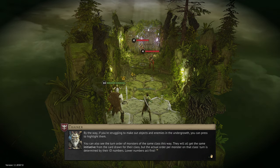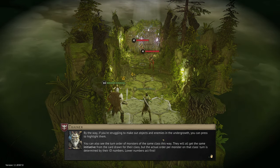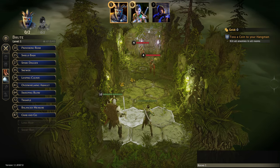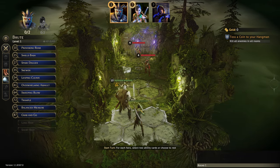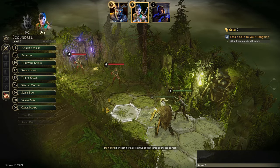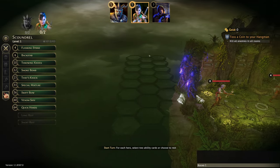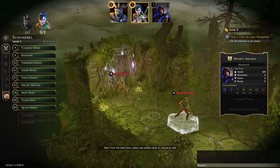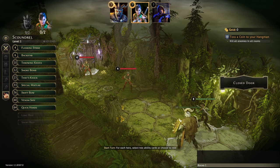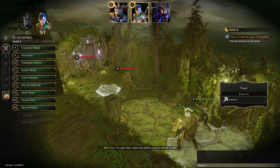All monsters of the same class share an initiative from the card drawn for their class, but the actual order is determined by their ID numbers — same rules as previously. We definitely want the brute far forwards; everyone forward actually. In terms of strategy: kill everyone in the first room, then the second. Getting these two killed quickly would be good, and getting that trap out of the way is important — a trap is two guaranteed damage. Pulling the archer onto the trap would be quite nice.